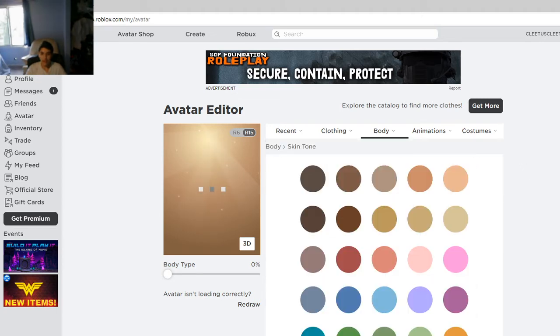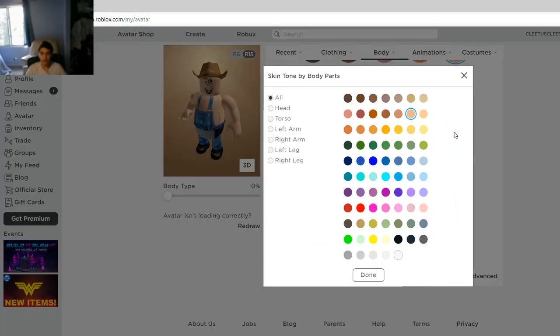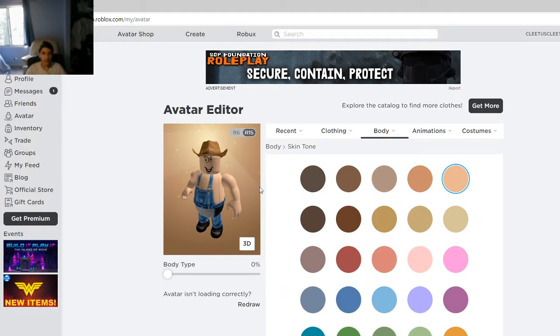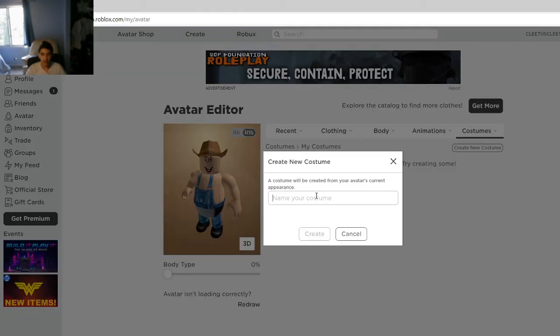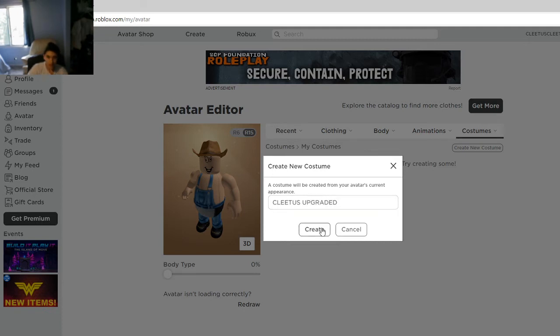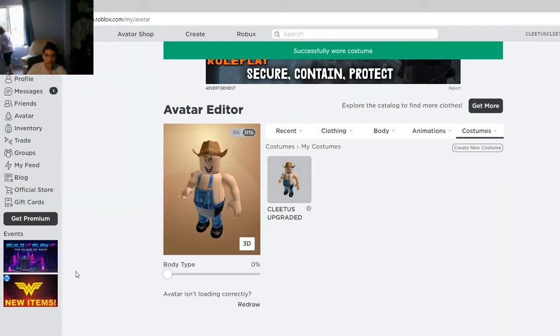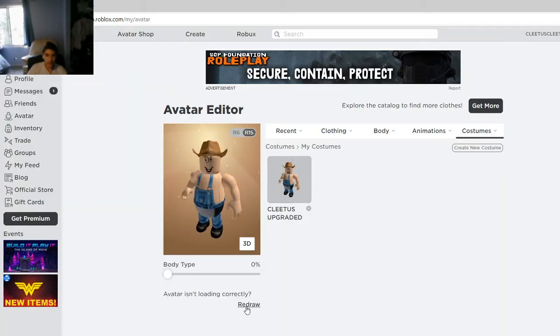Now we can get the skin tone and click download. I'll do this side right here, a little bit gently. Now I've got my clevelets uniform right here. Now I'm going to go to clevelets upgrade and click right here. I'm going to click this one, this one, and the final effect.